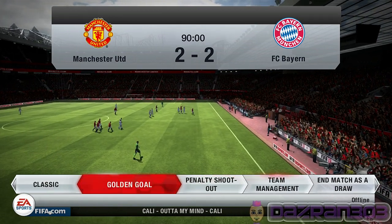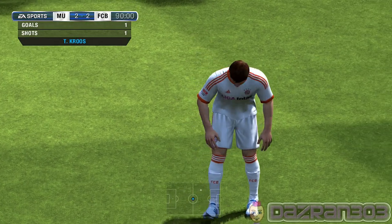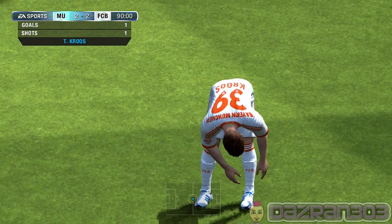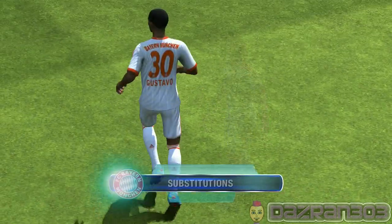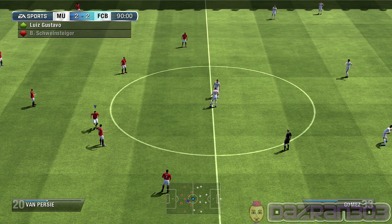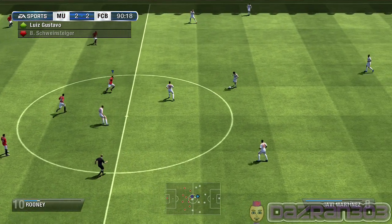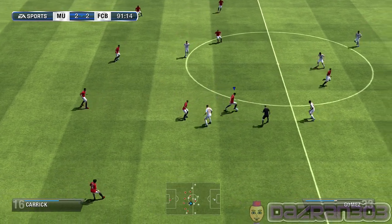Oh what's this? Let's go for a golden goal - the first team to score wins the match. I'm sure the commentators will explain it. We have a substitution here, the manager trying something new in the hope of forcing the issue. So it's next goal wins - extra time begins with the shadow of the golden goal hanging over it.